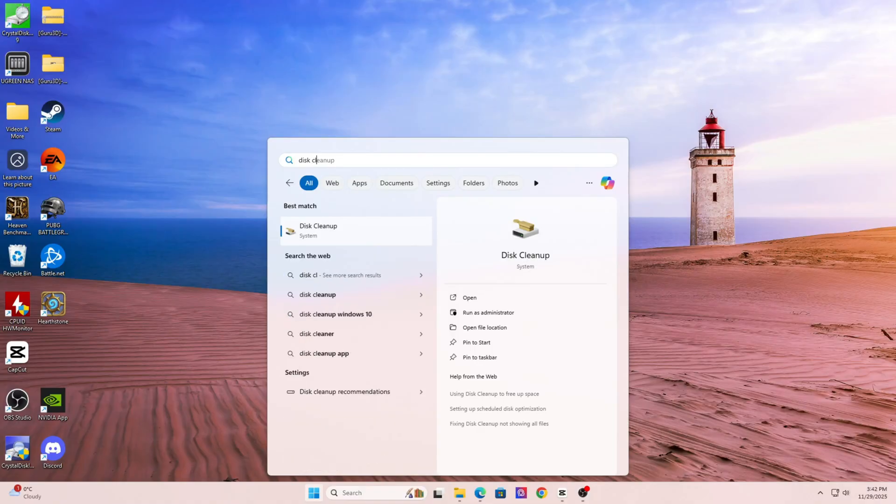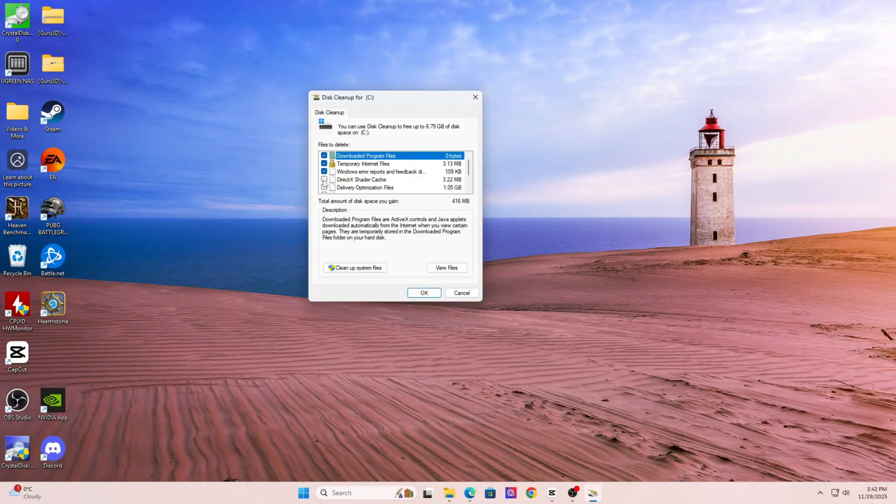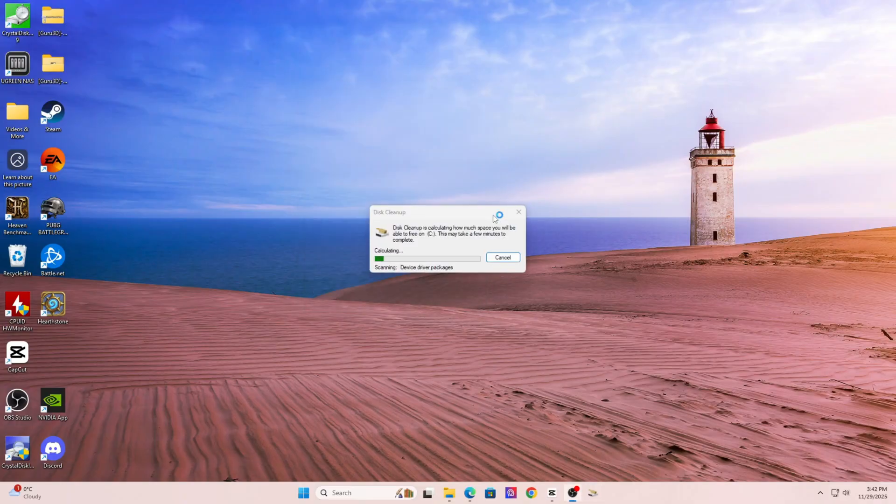Let's jump into section number six: clear your shader cache and DirectX cache. Corrupted shader cache is a huge reason why games like Battlefield, COD, or Fortnite crash or freeze during loading. Shader cache builds over time and improves performance, but if it becomes corrupt you'll get random crashes. Open Disk Cleanup on Windows and select DirectX Shader Cache. Also go to NVIDIA's Control Panel, click Manage 3D Settings, scroll to Shader Cache Size, and hit Clear. When you launch the game again it'll rebuild the cache, solving stutters, long load times, and crash loops.